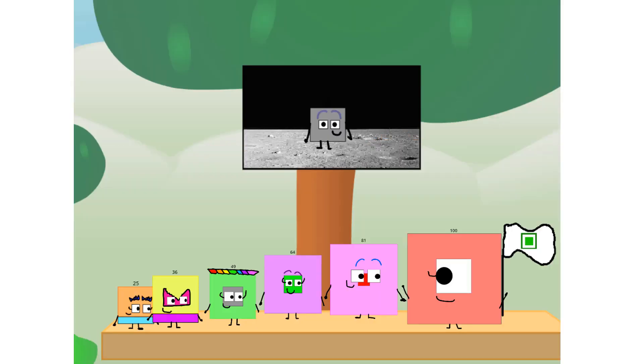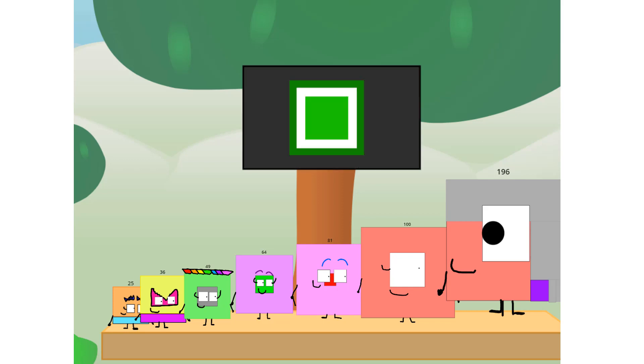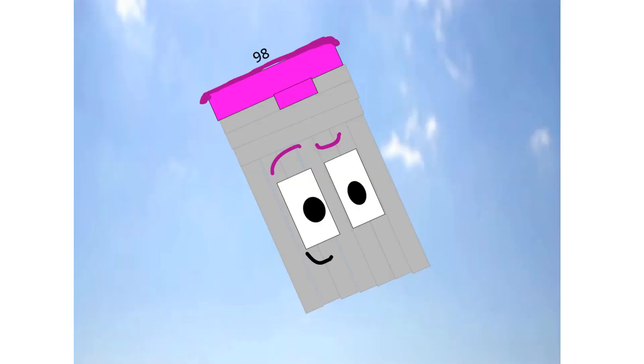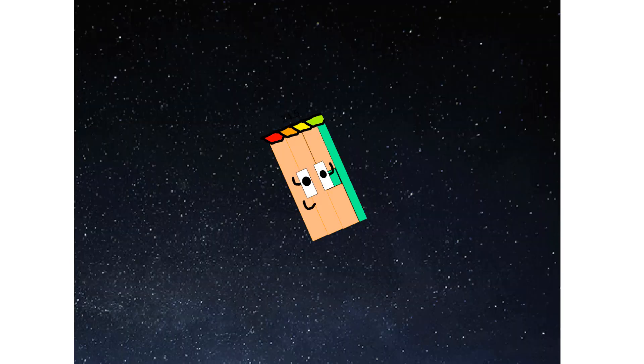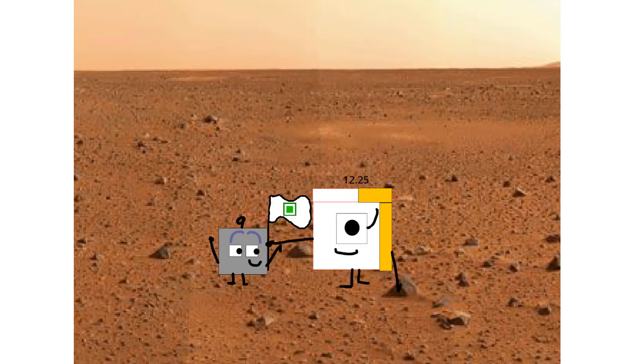The only thing left now is to plant the square club flag. Number land, we got one big problem — I forgot the flag. Don't worry little nine, I'll take care of this. 196. And I promise — no rockets. No rockets. Doubles only. Looking for this?